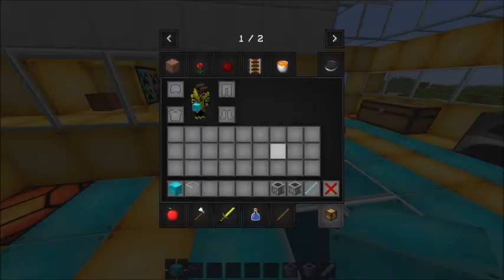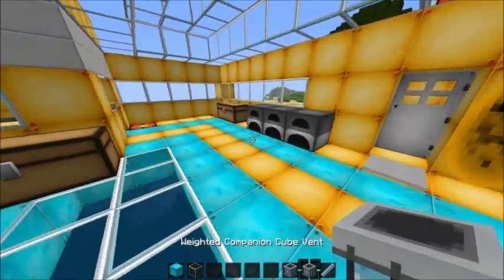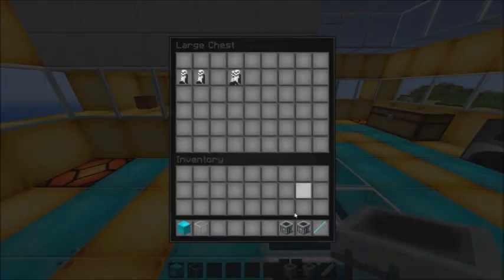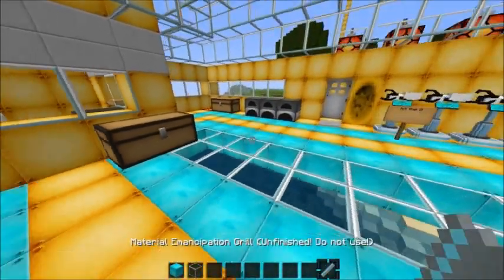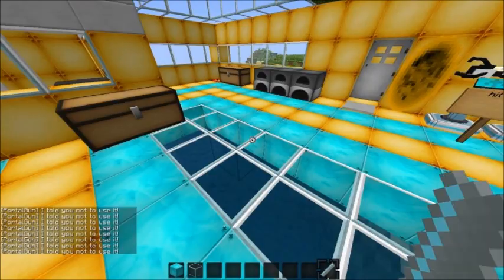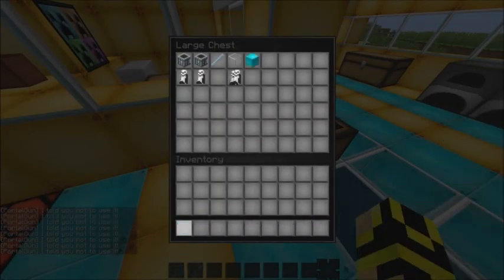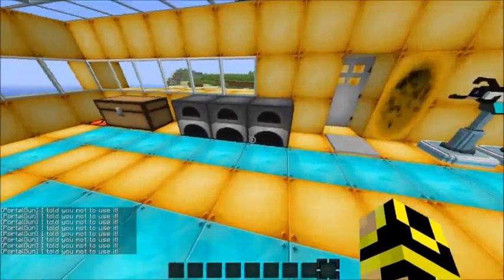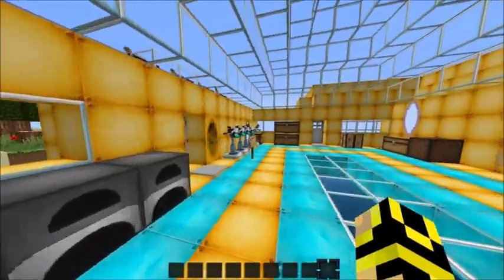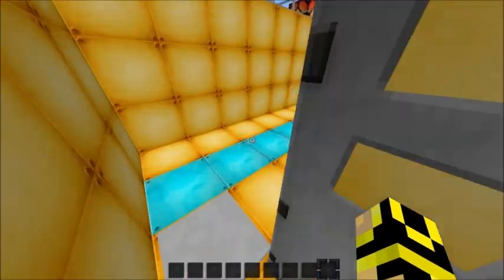I think these items just drop vents but also drop the actual cube, which you'll see later. I couldn't figure out what they did. This one says 'do not use,' and when you try to use it it'll actually say 'I told you not to use it' — I kinda thought that was a little creepy. Okay, let's head outside.